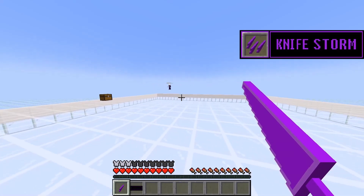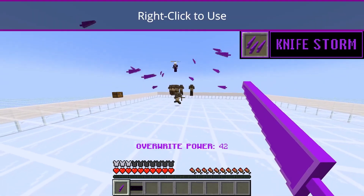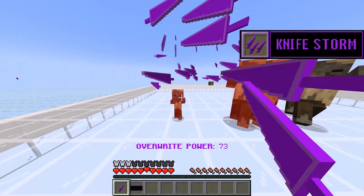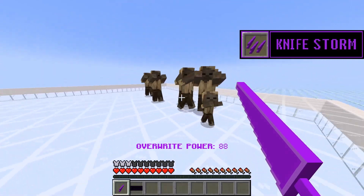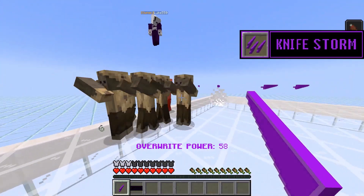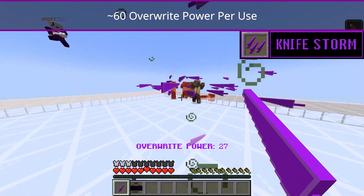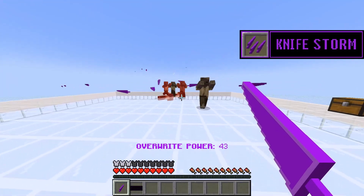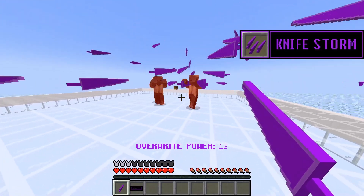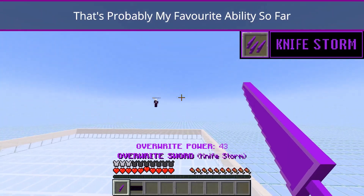I'll spawn something. I have more zombies. Knife Storm just works with a single right-click. I think that's a strong Knife Storm. Its damage is not too high for me. That's a lot of knives. Oh, here's my knife. That's probably my favorite ability so far.